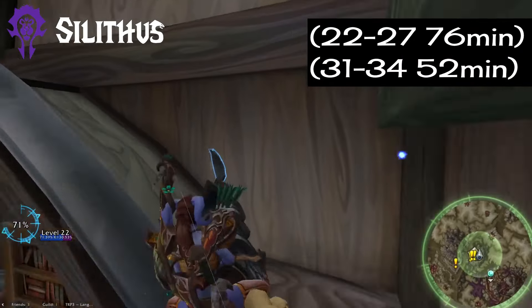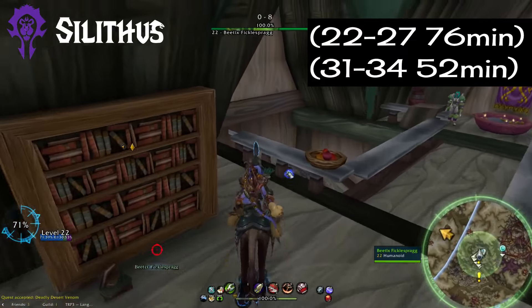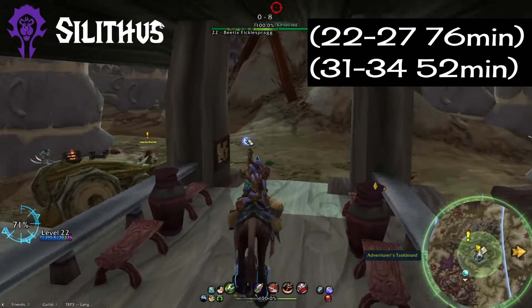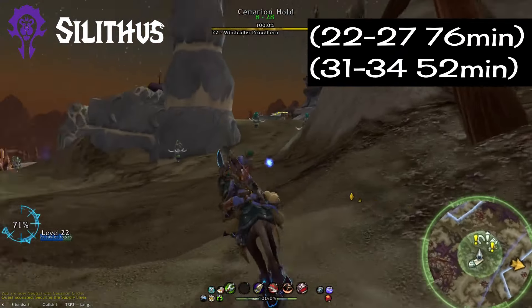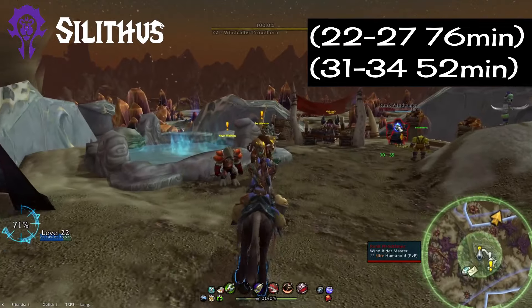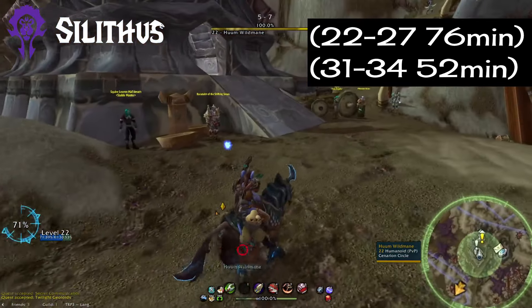Right next door we have another faction neutral zone: Silithus. This is a shockingly short zone and I went from 22 to 27 in 76 minutes. Because it was so quick at that range I decided to do it in the next bracket as well: 31 to 34 in 52 minutes. So while this zone is impressively fast, unless you do some sort of tricky method you're not going to get much out of it.